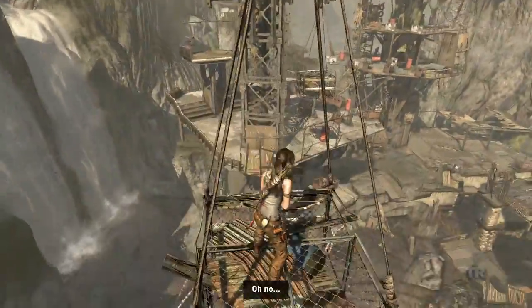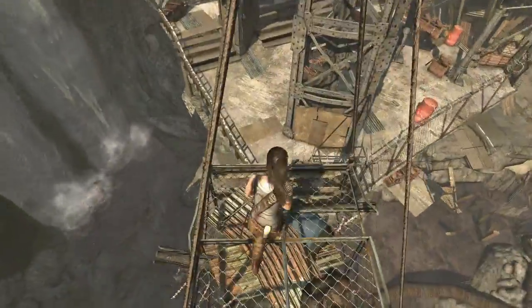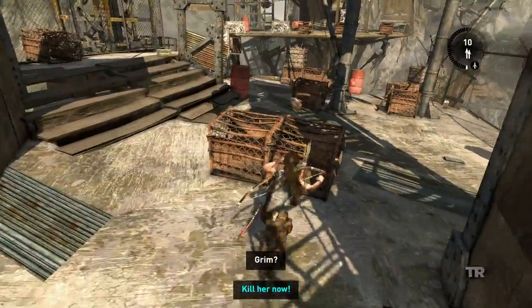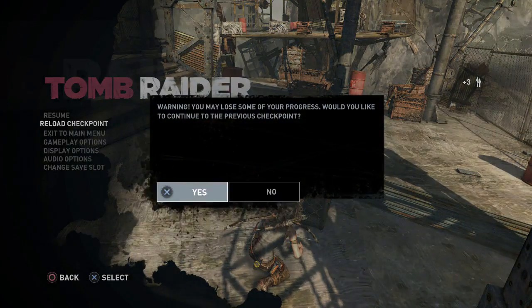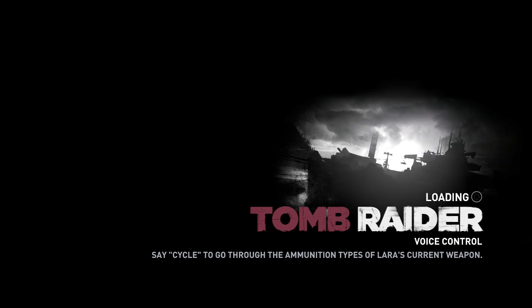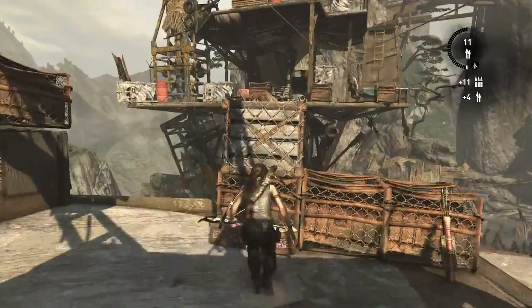As soon as we're landing down there, there's going to be another fight. Jump down here, get those arrows, and reload the checkpoint. By reloading the checkpoint you make sure only two enemies come on your side. So as soon as the game continues, grab this ammo here, and this ammo here.